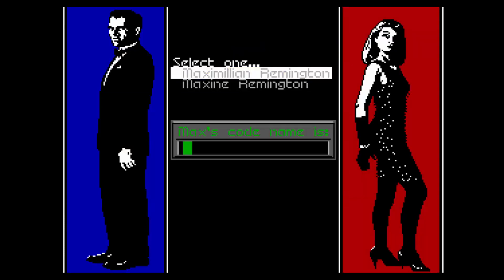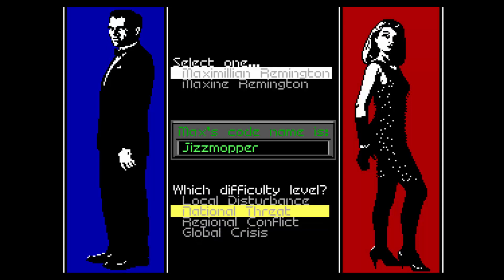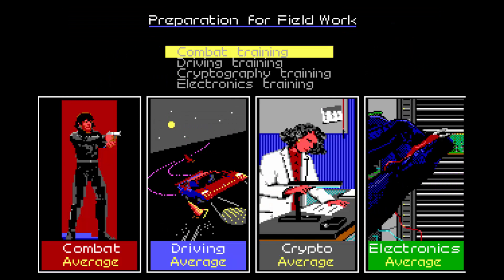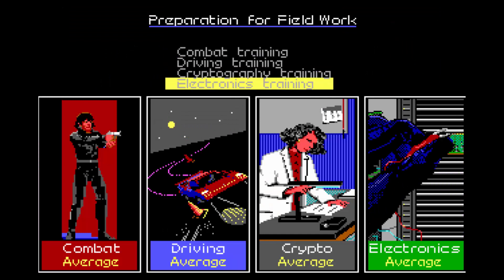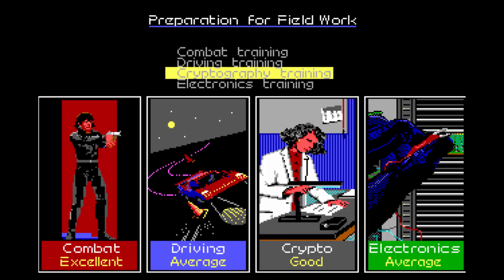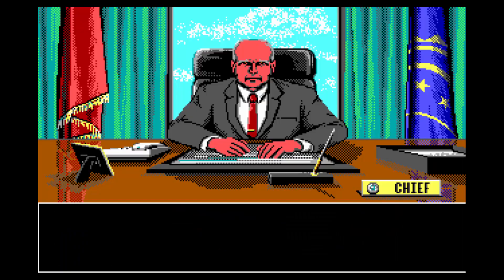Let's get started by creating a new character. I need a good name to use. This is basically the difficulty level, going from local disturbance to global crisis, with local disturbance being the easiest — let's go there. Then we can select the things we're good at. Basically, you want combat, crypto, and electronics. I wouldn't even waste time improving your driving skill — you won't be using it. Trust me.